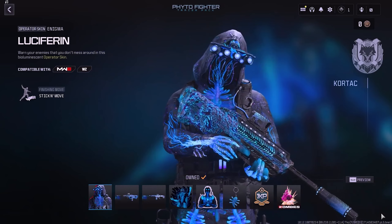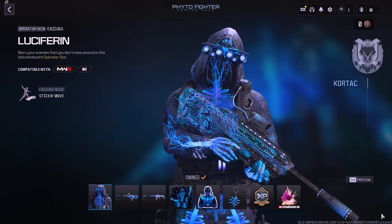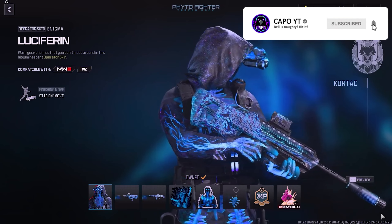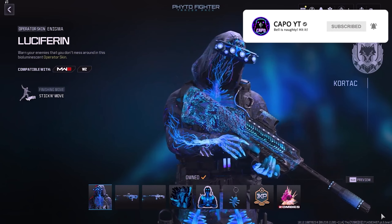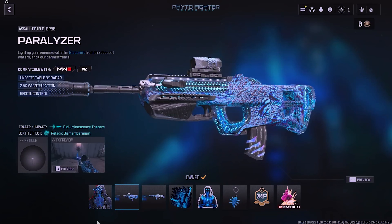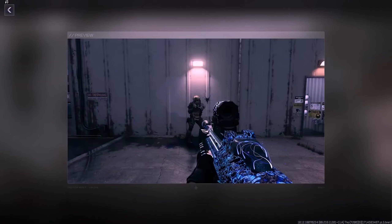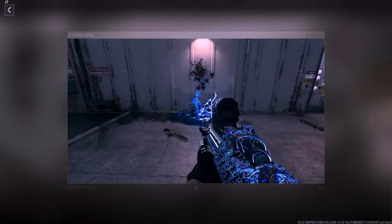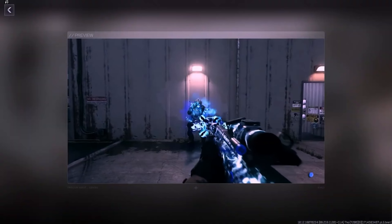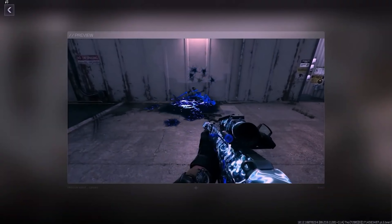The next bundle is the Fido Fighter Tracer Pack. The Operator Skin is called Lucifer 4 Enigma — it's quite unique as it doesn't even have a face. It's like nerves and bones, see-through and glows in the dark. Though it's not an ultra skin, it's animated. You'll receive two Weapon Blueprints. The first, Paralyzer, also glows in the dark, matching the Operator Skin, and comes with luminescent tracers and pelagic dismemberment as its death effect. The second blueprint is for the Attack Eradicator named Splash Damage, with the same tracers and death effects.